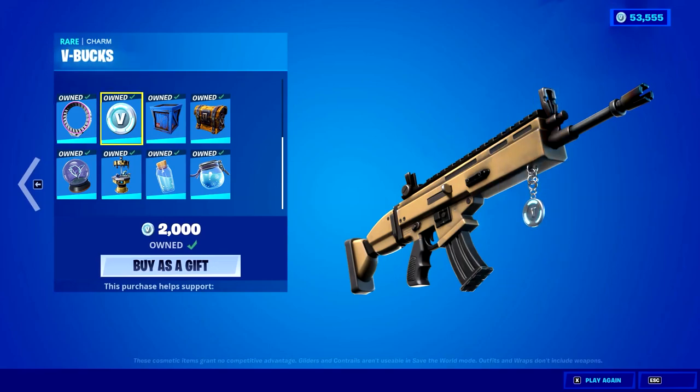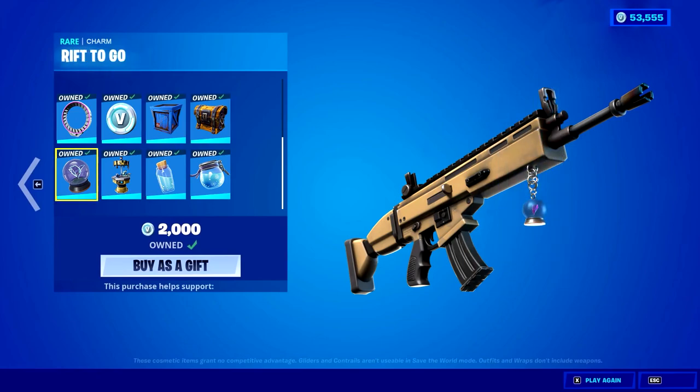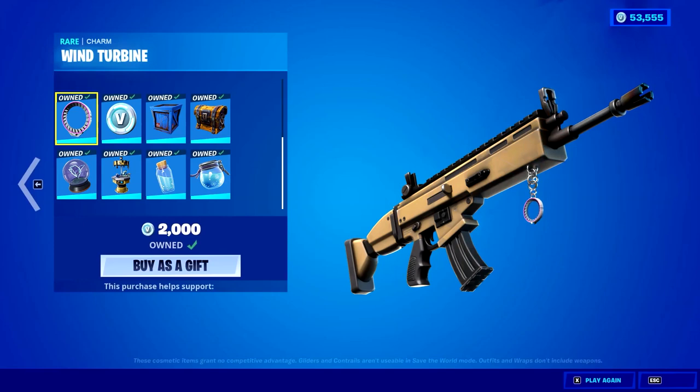Weapon charms are a brand new feature that will also be releasing with the first person game mode. Here's what the weapon charms feature will look like when it releases. Hopefully Epic will allow players to unlock different weapon charms in the item shop, and also through events or challenges taking place later in the Fortnite season.